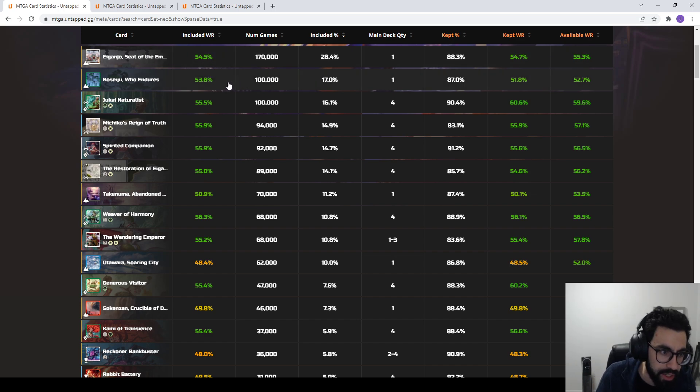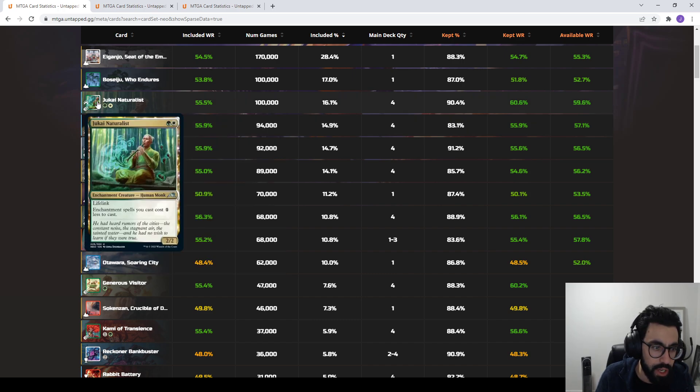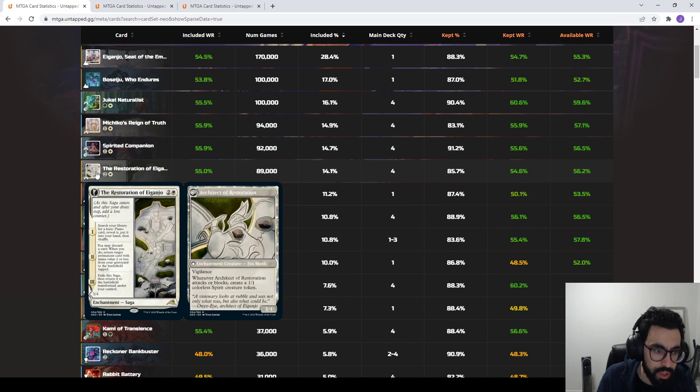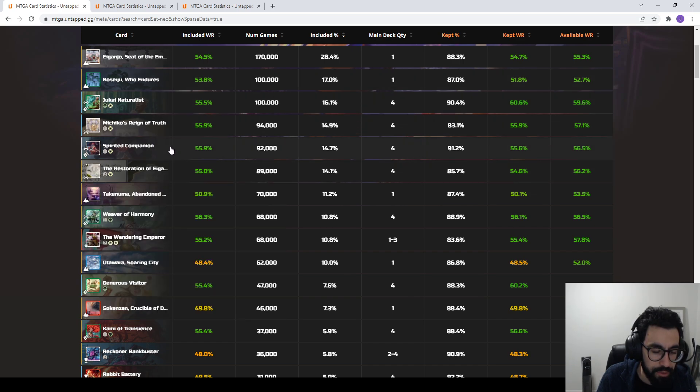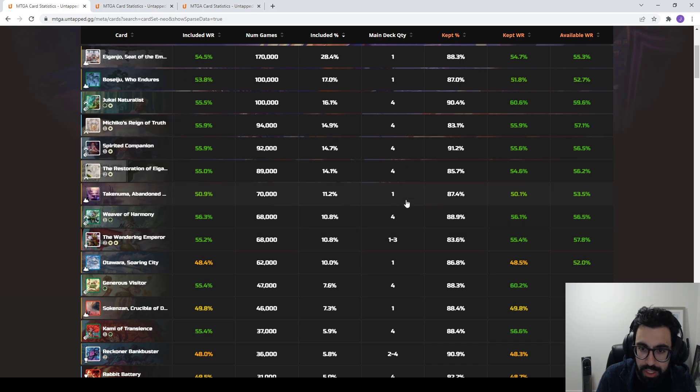Moving down, we see the package of what we'd call the enchantment deck cards: Jukai Naturalist, Michiko, Reign of Truth, Spirited Companion, Restoration of Eiganjo, and Weaver of Harmony. These cards fit into a more mid-range shell, all being included as four-ofs. Generally you always see Jukai Naturalist and Spirited Companion, and then the other cards fluctuate depending on whether it's the more mid-range version or the rune-based version of the deck.